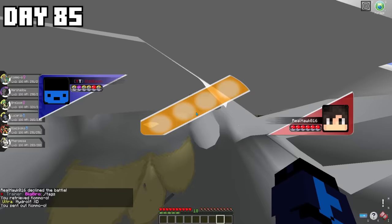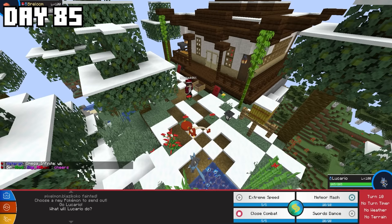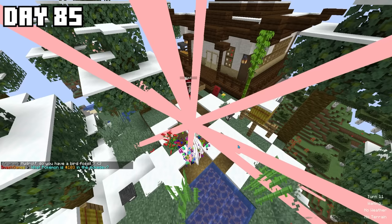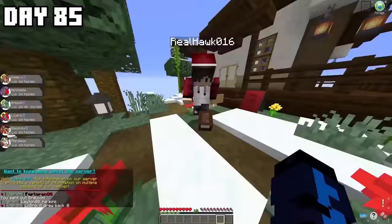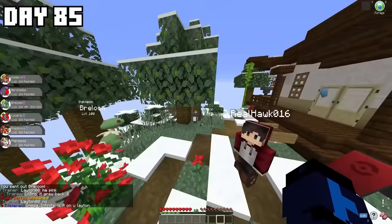We entered the battle and I was sure I was going to win — I'd brought my Fusion with me this time and was very confident. There was a Lucky Block on the line. After the battle, I ended up defeating Hawk with only my Breloom left. The legendary Breloom — I was so happy he survived, meaning I would get to open the Lucky Block.